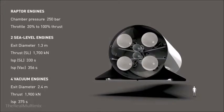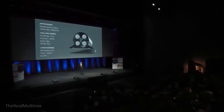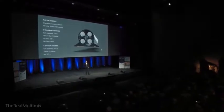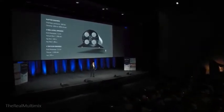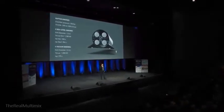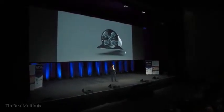When you come in for a landing it will light both engines, but if one of the center engines fails at any point, it will be able to land successfully with the other engine. Within each engine there is also redundancy, so we want the landing risk to be as close to zero as possible.